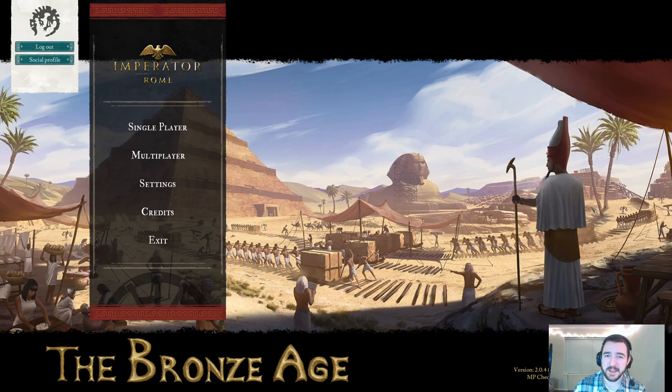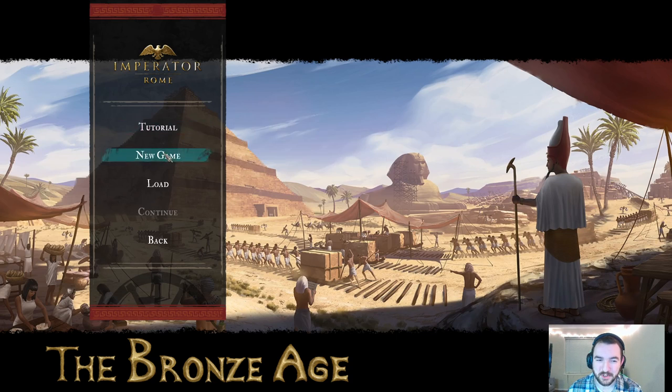I'm continuing my pretty frequent Dev Diary updates and updates to the Hegemony Discord, but I wanted to play Imperator Rome for fun. After all the time I've spent looking at the Bronze Age Reborn code as I work on that project — since it's using Bronze Age Reborn as a starting point — I felt like I have a pretty good understanding of the balancing. I wanted to play a pretty difficult starting situation, and I think I found just the perfect one.